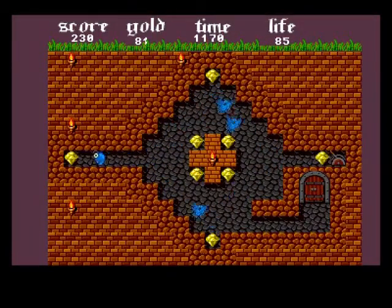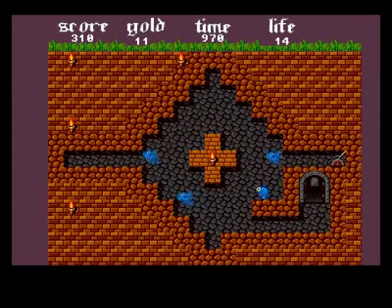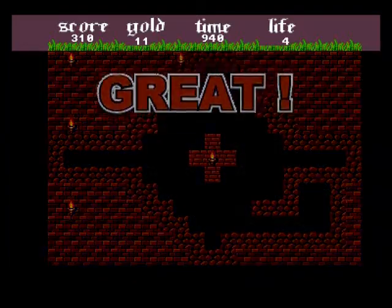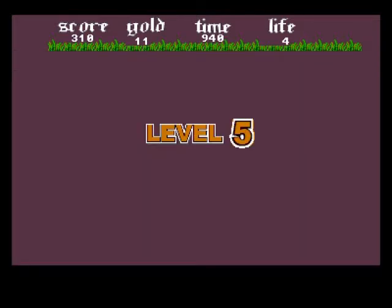Now we've got these - what are these? No ghosts on this level. When you push the fire button something happens. The timer is looking generous. Right, now I can get the door. Great, so we're doing very well - life four, look at that! Level five - we're doing good.